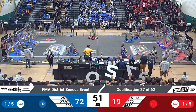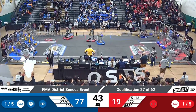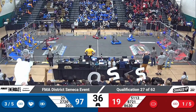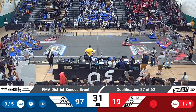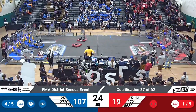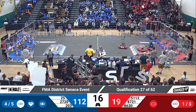52 seconds left to go in the round. Combustible Lemons trying to make quick work of the hybrid nodes down low. 8721 looks to be having some control issues over in the Red Substation. 40 seconds left to go. Blue Alliance chipping away at those links one by one — they need five for that sustainability bonus and the ranking point. 107-19. We may be on our way to a new high score, folks. Raider Robotics delivering another game piece to the hybrid node — that might be just enough to get them that sustainability bonus.